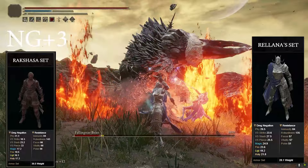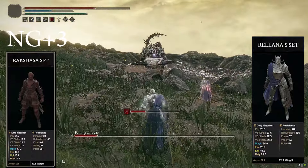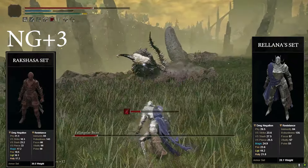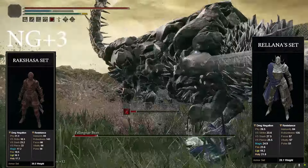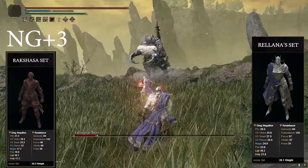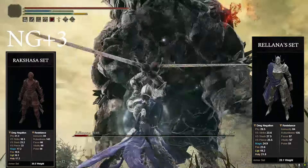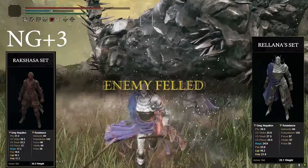When it comes to armor, I'm using the Rolana set, which you can buy after you beat Rolana. It has decent poise and it looks really cool. But if you want maximum damage, you can go with the Rakshasa set — it increases damage taken, but each piece gives roughly 2% more damage, so the full set gives you 8%. Alternatively, you can do what I do: three pieces of Rakshasa and then put on the Fire Knight helmet.